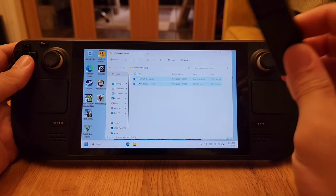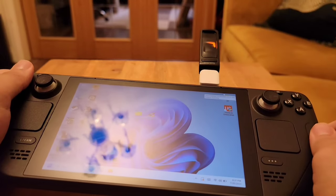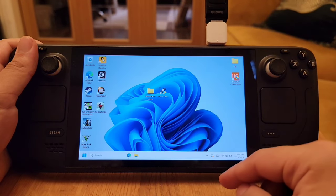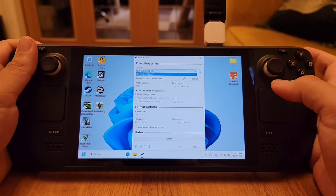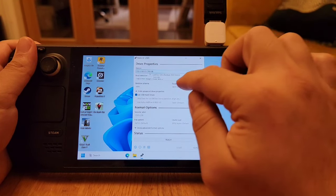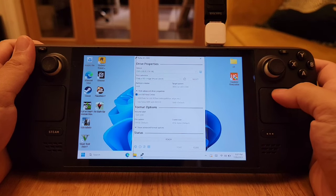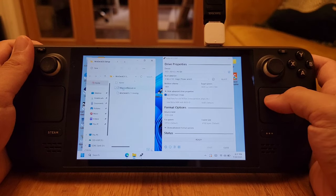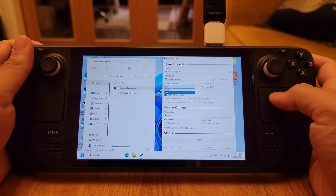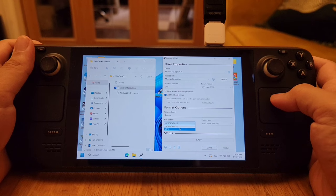The second download contains the files you'll drag into Rufus to burn onto the flash drive. Insert your flash drive into the Steam Deck and wait for it to be recognized — you can see the light showing. Run Rufus, give it permissions, and it should detect your drive. If it doesn't, go to advanced settings and select 'list all USB devices.' Make sure you select GPT — don't select MBR, as that will ruin the whole thing — and set the format to NTFS.